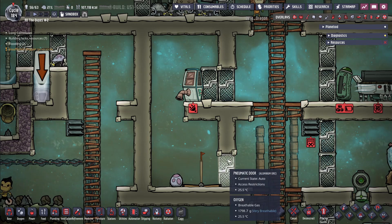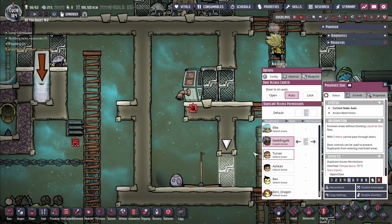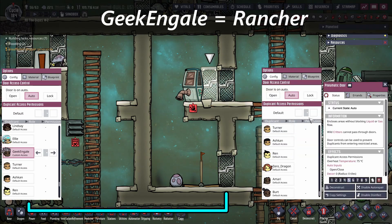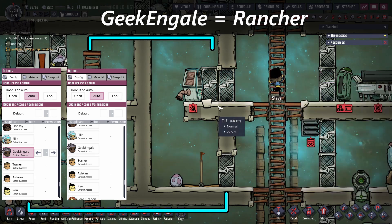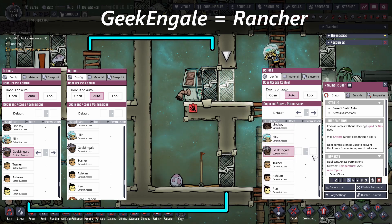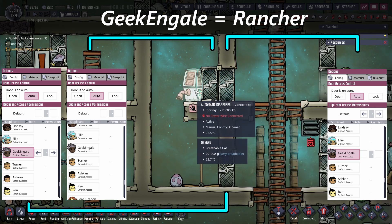We set it up so that the bottom floor only allows ranchers inside to pull out critters and to rearm the trap. The top floor has the middle door set to not allow anyone through — effectively a locked door — with the other pneumatic door on the outside allowing everyone except the rancher selected below, so that everyone else can reach the dispenser. This isolates the ranching job and supply storing job so they don't interfere with each other.